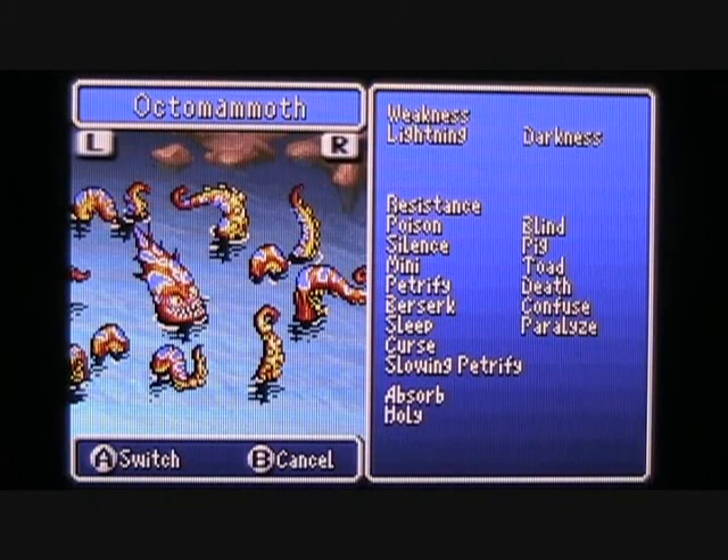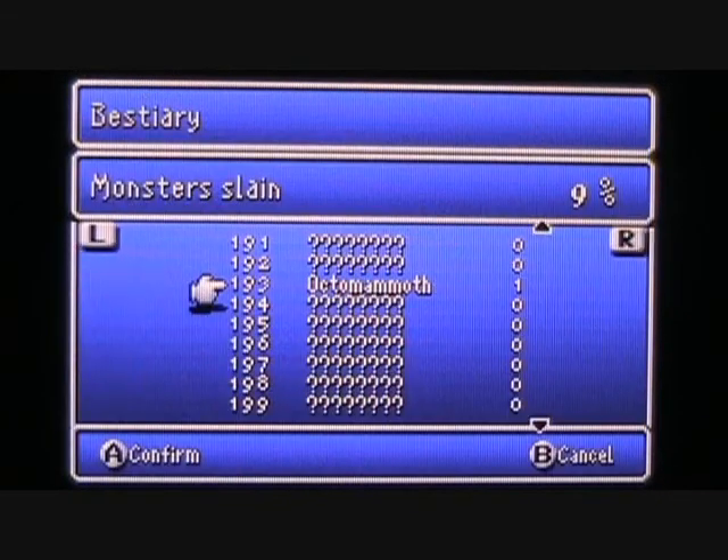Check out the resistance — the Octomammoth is resistant to just about everything you can think of, and it even absorbs holy damage. In addition to being weak against lightning, the Octomammoth is also weak against darkness, which I find interesting. The combination of Tella's Thunder Spell, Cecil's Dark Sword, and Rydia's Chocobo Summon was enough to clear out that beast. We've added yet another notch in our bestiary and are now 9% complete.